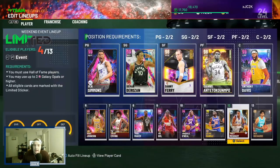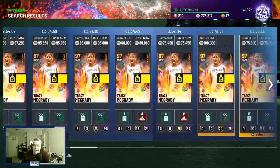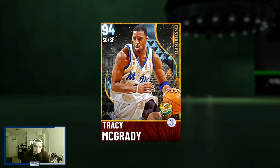Right now the opal T-Mac is going for around 70,000 to 80,000 MT, and you can get the diamond Tracy McGrady — who is arguably as good or even in some ways better than the opal — for less than 10,000 MT. I think that's crazy. If you love using Tracy McGrady in 2K, the fact that you can get this card for so cheap is an amazing value. He can compete against the top shooting guards in the game. If he had the curry slide he'd basically be close to as good as the dark matter. I 100% recommend plugging this card into your lineup. Hit that like button, leave a comment, and subscribe to help us reach 1,500 subscribers. Appreciate y'all, peace.